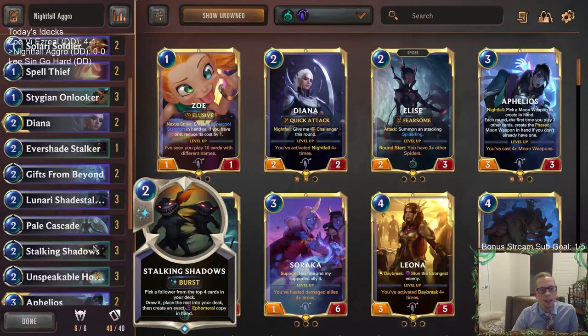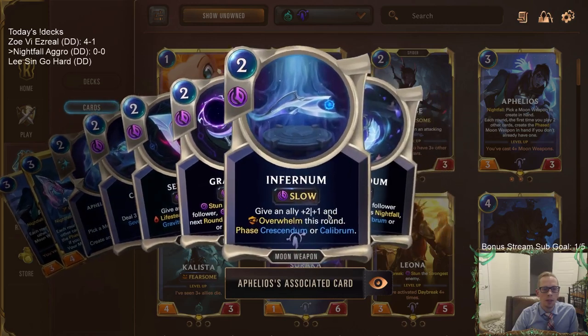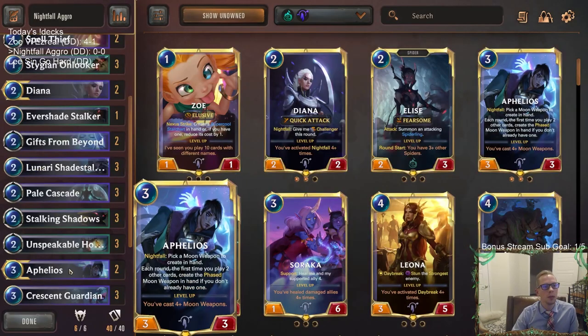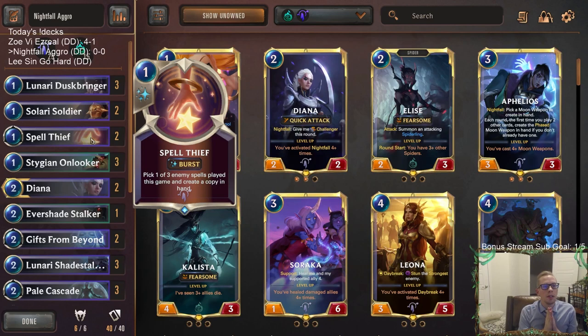Since we're an aggro deck, one of the moon weapons that will be important here is Infernum - giving plus two plus one and Overwhelm. Imagine putting that on a Diana that's a 7/3 or 9/3 with Quick Attack Challenger - you can give Diana Overwhelm. That's why I didn't want to take Diana out either, so we're playing two of each champion. We're also playing two copies of Spell Thief - basically my card that takes the good removal spell my opponent's playing, like Aftershock, Get Excited, Mystic Shot.